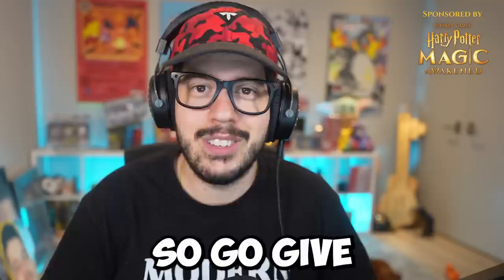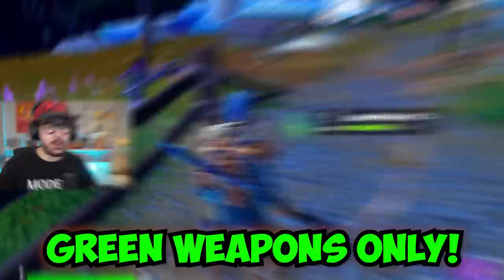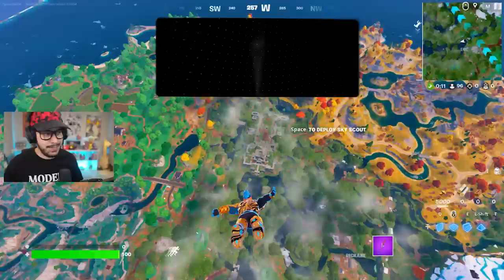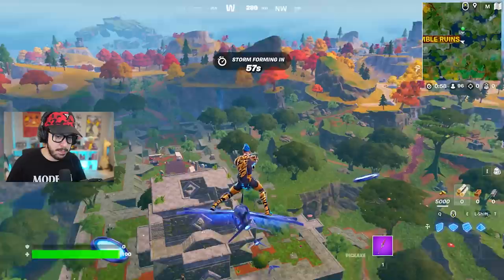First up, we got Relic, and with him it's going to be green weapons only. He's got one of the coolest outfits, so let's jump right into it. Now, Relic is actually a boss on the map, so let's go drop at his location. He's got mythic weapons, but there is something we can use from him. This is going to be a pretty good location to land at, and we usually have quite a few people landing here, but we might have it free this time.